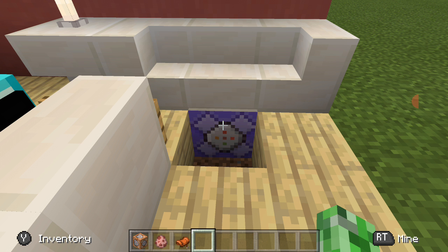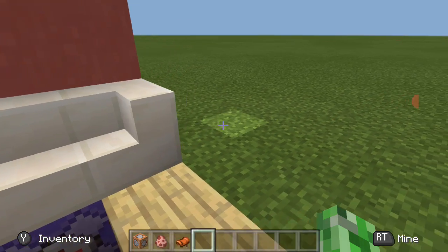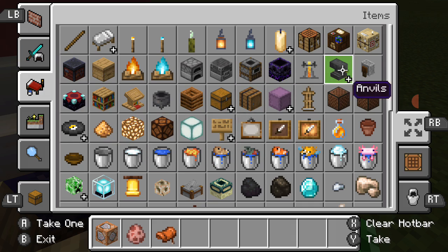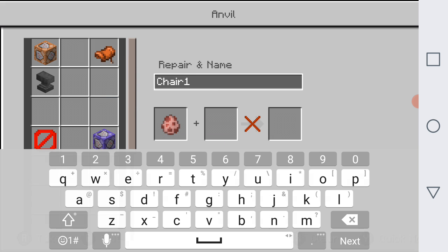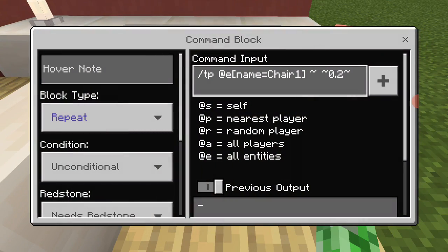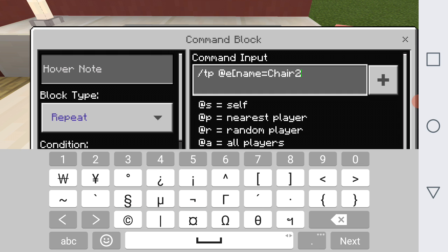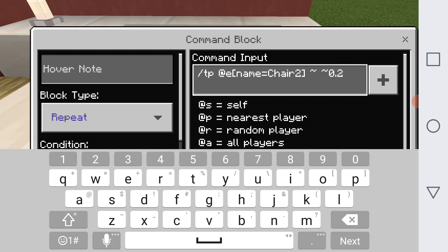Alright, we've done that. We need to see the pig, so I'm just going to name it 'chair two' because I think I might have messed up — I think since I already used 'chair one'. Now we're going to go ahead and edit this command, changing it to 'chair two', then square bracket, tilde, tilde, 0.2, tilde.